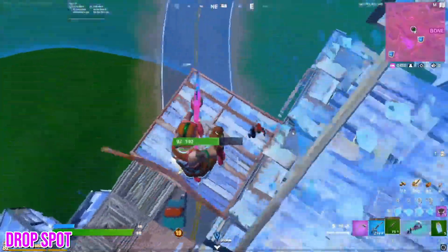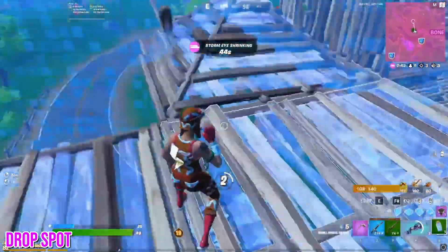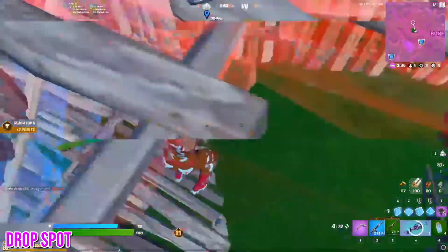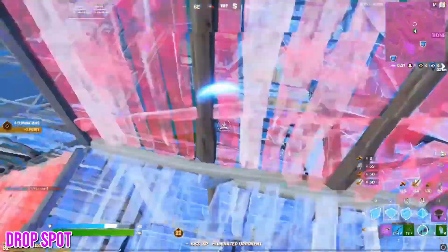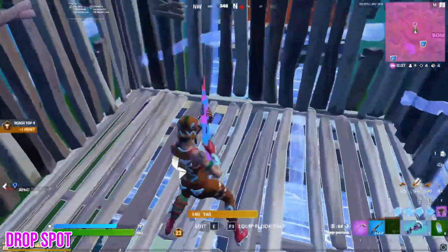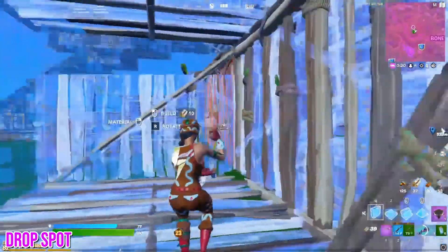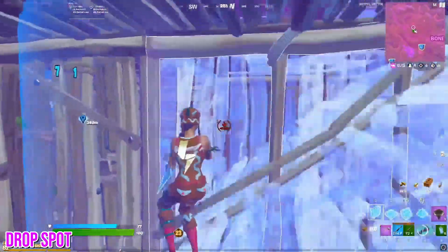A few decent outskirt drop spots are any of the new henchman bases around the map with the new cars and launch pads, Flopper Island up the north, and the southeast valley, which is actually where FNCS All-Star winner on NA East, Pam Stu, lands. You should also be looking for a loot route through these spots that allows you to hit as many chests and get as many materials as fast as you can. After finding your drop spot using fortnite.gg and battle lab, try to find the most efficient loot path for that drop spot.